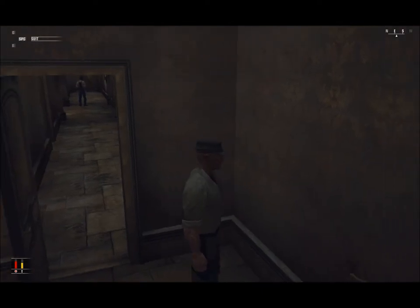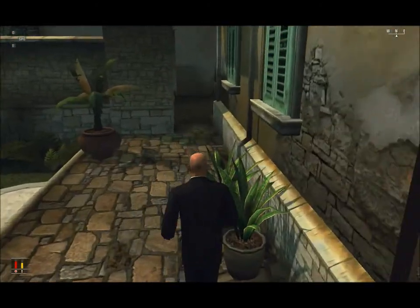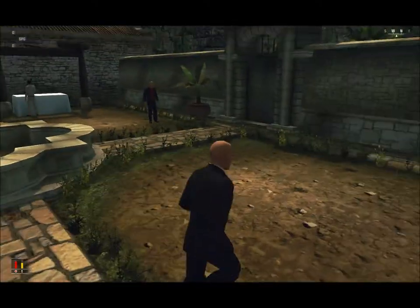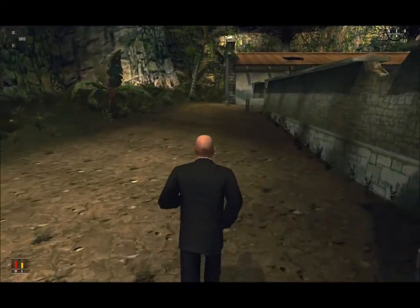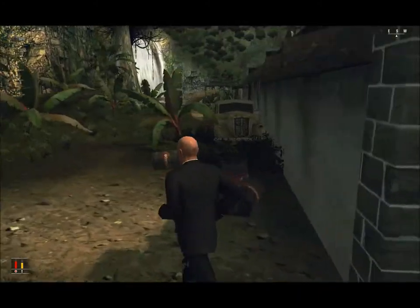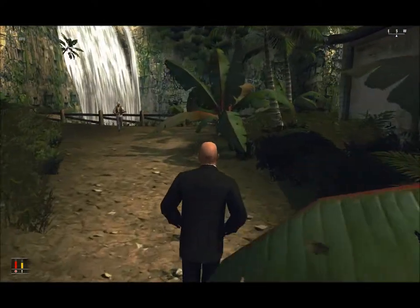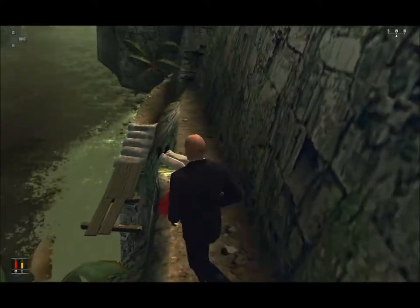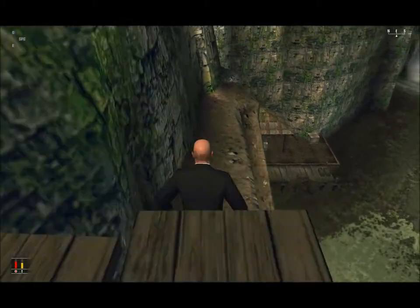Everyone's moving over there and I'll just run like this. That takes care of both targets — now to exit this place. That's a bit of a way to go. Just this way, and there's the first body and you can take his weapon. Just keep following this hill all the way down.